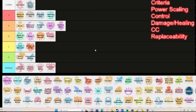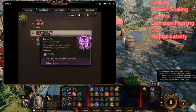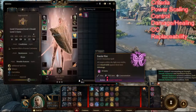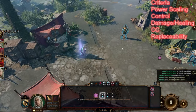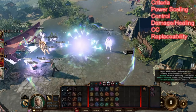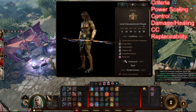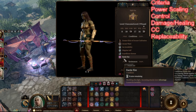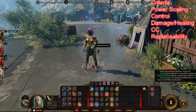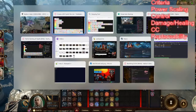Faerie Fire is also available in the wizard, druid, and even some cleric spell lists. It has a huge area of effect that debuffs enemies: incoming attacks against affected creatures have advantage, and the creatures also can't turn invisible and count as a light source. It's a great way to give your entire party advantage with a single area spell. For me, this is one of the best control spells in the game — definitely S tier.